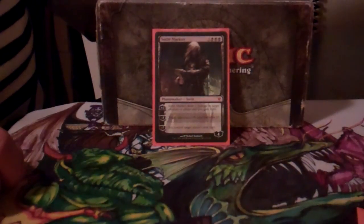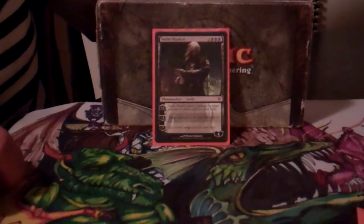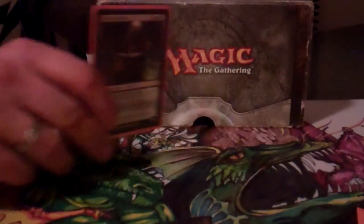Another surprise win condition is Sorin — drop somebody down to 10 life, then use your two, three, or four rats to finish them off. That'll usually about do it. Thanks for watching CMDR X — please subscribe and favorite.